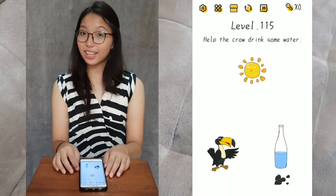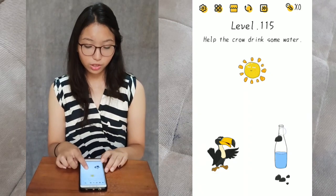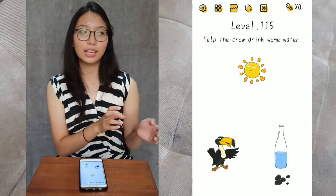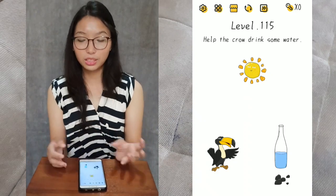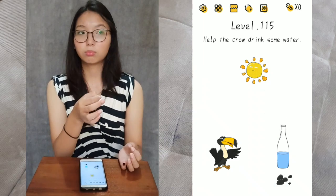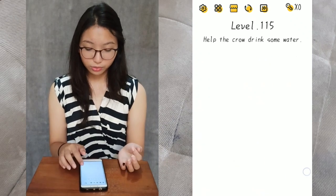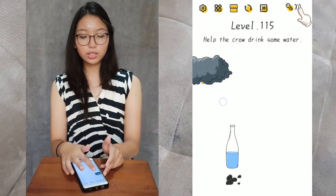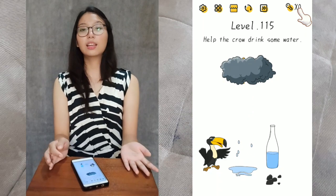Next and last, level 115. Help the crowd drink some water. You know that story where the crow puts pebbles in a jar? This is a bottle — it doesn't work because the stone is bigger than the bottle's mouth. So you can swipe here and you'll find another item, which is the cloud. You'll use the cloud to cover the sun to make rain.